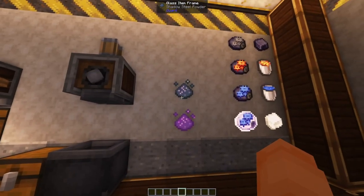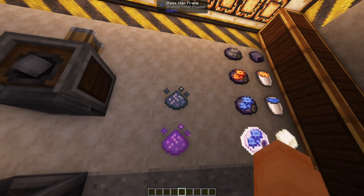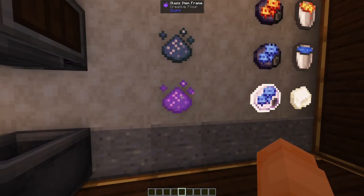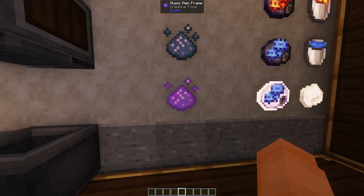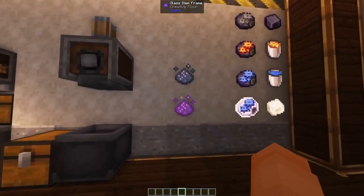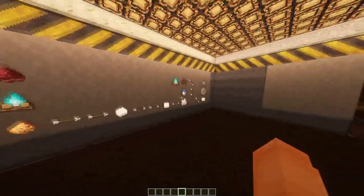The last thing you can use shadow steel for is the creative flower. Crush down some shadow steel with a crusher and you have a chance to get shadow steel powder. With multiply you get yourself the creative flower, and then you can make yourself a creative blaze cake. The creative blaze cake requires a refined mechanism and a regular blaze cake, but when you're around this stage it shouldn't be too much of a big deal.